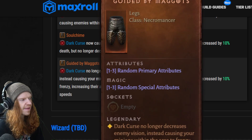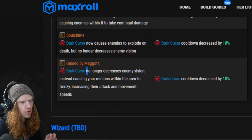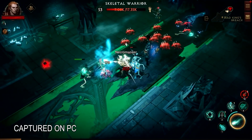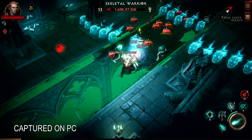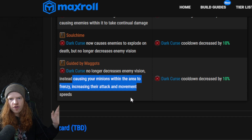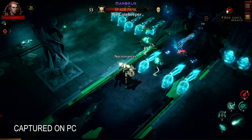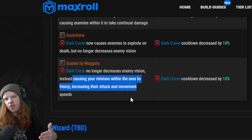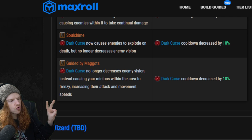Number two is going to be Guided by Maggots. This is a legendary pants, and what these pants are actually going to do is your dark curse no longer decreases your enemy vision but instead causes your minions within the area to frenzy, increasing their attack and movement speed. The whole point of the necromancer is to have your summons doing the work for you, and this legendary item is going to be increasing my DPS with my summons by increasing their attack and movement speed. Movement speed is very important in this game because it's all about how quickly we can clear the greater rift, so we're going to want the minions moving as quickly as possible from mob to mob.